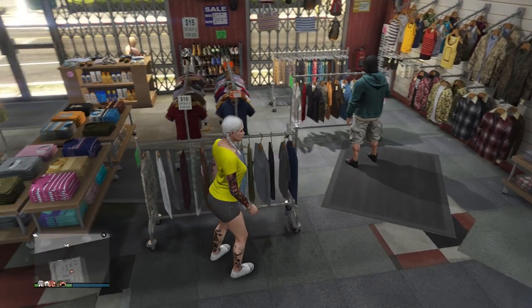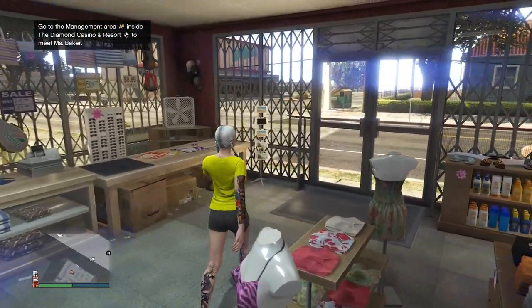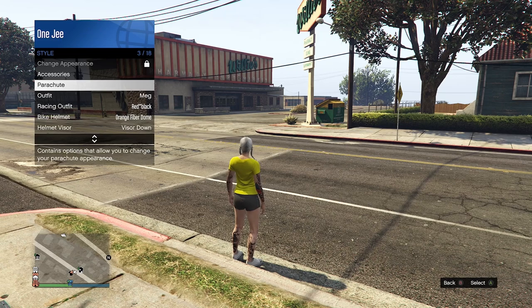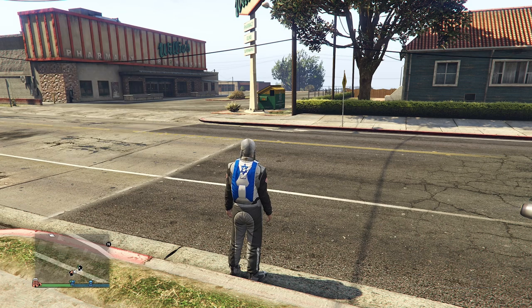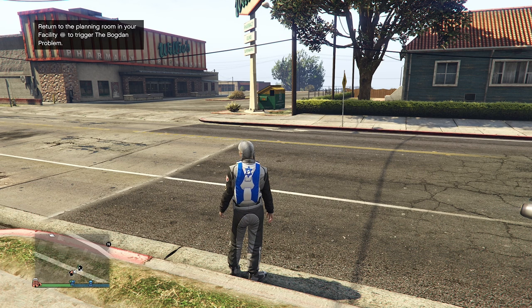Now we're going to do the bet again - it's the same setup. Log into console number two, select the C2, turn off. Select C1, put the straight parachute on, force to save, activate the NetCard, and do the bet. Once I finish I'll come back to you guys.